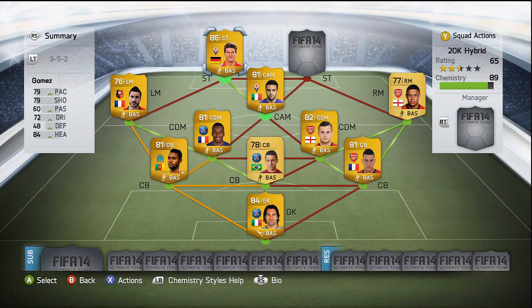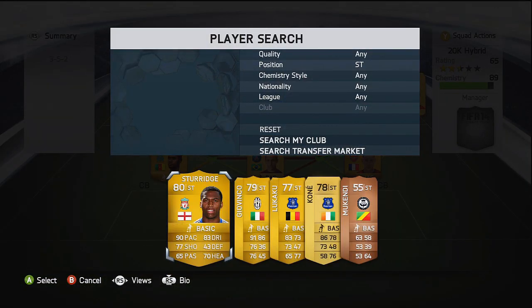Going into our top two strikers, firstly we have got Mario Gomez. He was my favourite striker on FIFA 13 and he pretty much lives up to his reputation on FIFA 14 as well. He is very good and does get a lot of goals, especially with the two wingers on this team, because he is a beast in the air with 84 heading and also very clinical in front of goal when he is 1-on-1 against the goalkeeper.